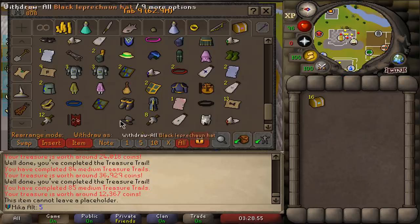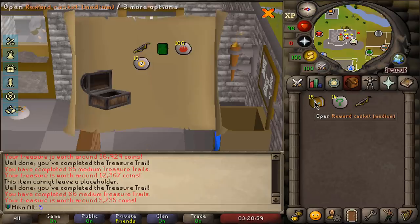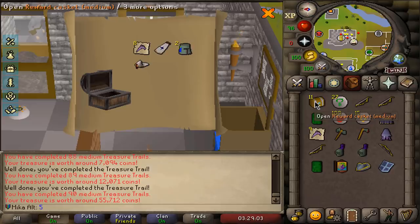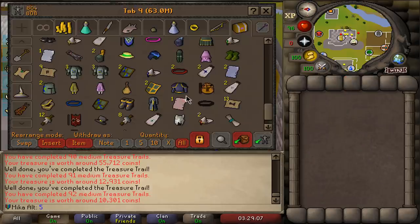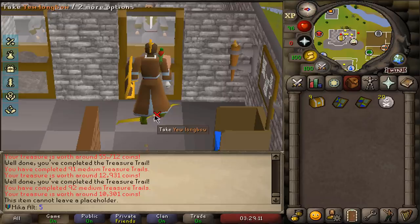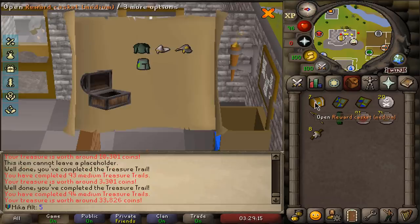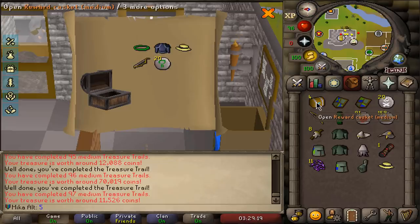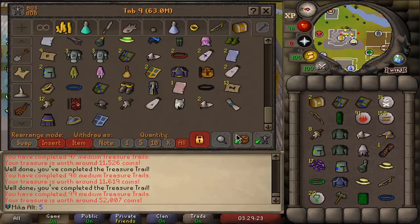We're basically almost done with this. At this point I'm very excited for the Hard Clue Scroll openings. At the same time, I feel like I won't have the bank space to really stack everything in there. Luckily, I am doing all of these openings on RuneLite, so that will track all the drops for us. Even if I end up needing to put something in my house — I might even need to make something in my house to even be able to put something in there.